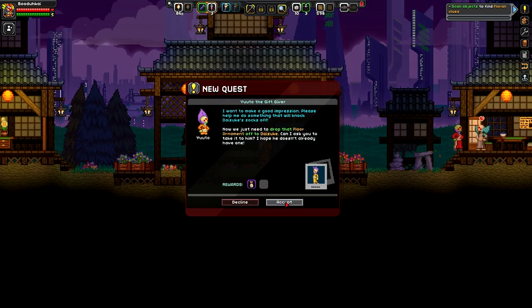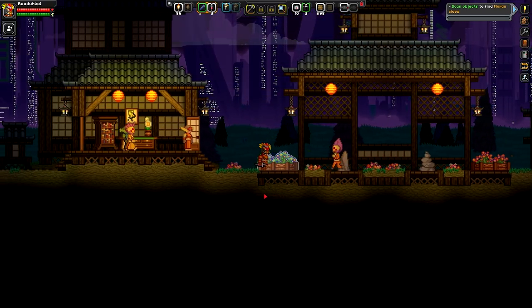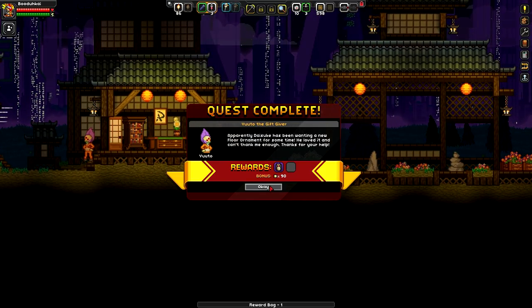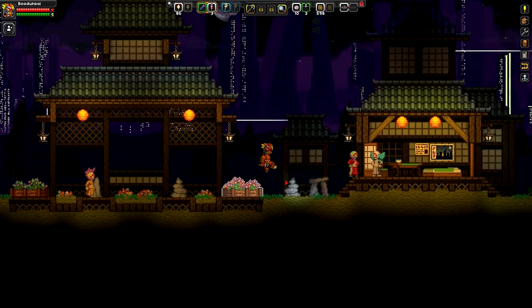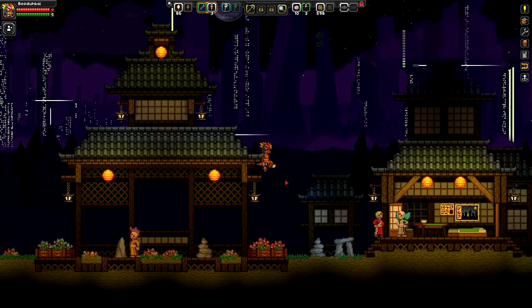This floor ornament brings you joy, Yuto - peace. It's a pretty easy quest. Now we just need to drop that floor ornament off to Daisuki. Hey, I got you. Apparently Daisuki has been wanting a new floor ornament for some time - he loved it and can't thank me enough. Thanks for your help! That's it, that's the whole quest. Pretty easy - just a stranger walking into your home and you're like, hey can you take my secret notes and give it to someone?